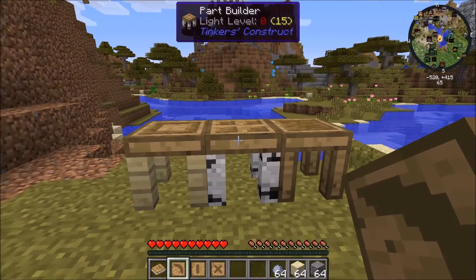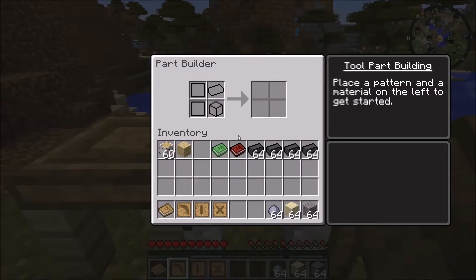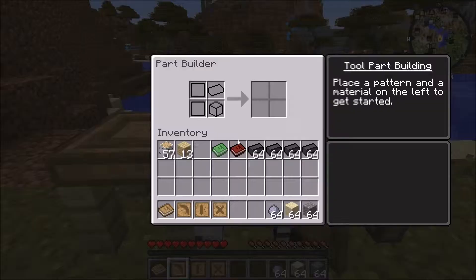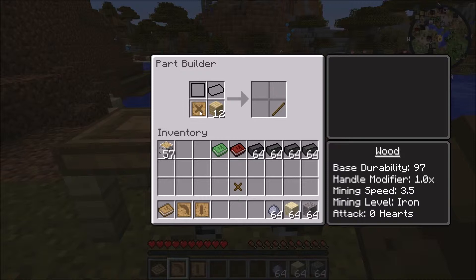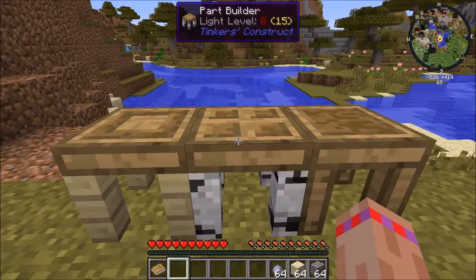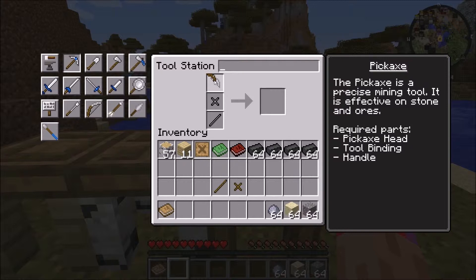I'm going to do a pickaxe. I'm actually going to make it completely out of wood, and there's a reason for that. Put the wood in there — wooden binding. You need a tool rod. You can just use a wooden stick, but for anything else you need to make a tool rod, so I just decided to make the tool rod anyway. Now, once I put all that in here and click on the pickaxe pattern, put my pickaxe head in, my tool rod, and my tool binding — and that gives me a wooden pickaxe. But if you notice, the wooden pickaxe can actually mine iron.